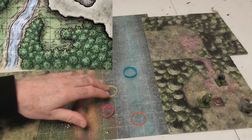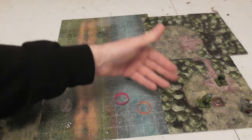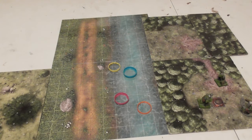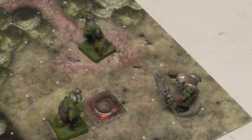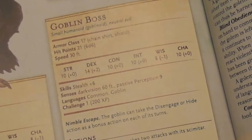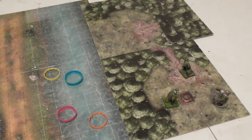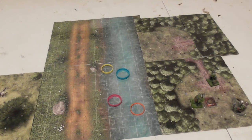If the characters go to Phandalin — we'll look at the village in the next video — they will presumably follow the path to Cragmaw Hideout. This is my approximation. As they approach the mouth of the cave, there's two feet of water, and just beyond these high bushes are two goblins and a goblin boss. A goblin boss being a little bit more beefy, more hit points. If your players are noisy, they might get a surprise attack.